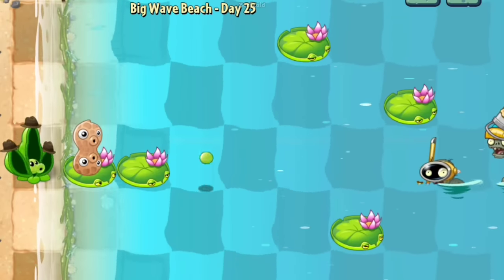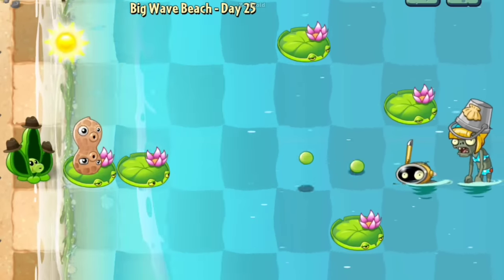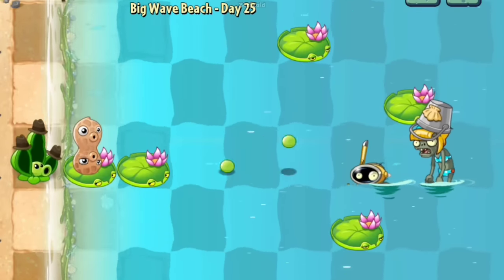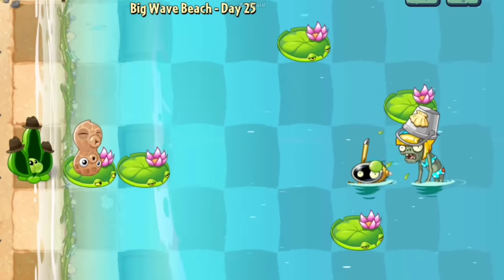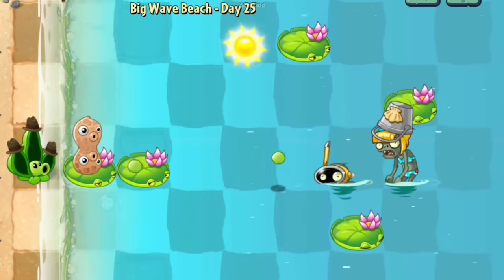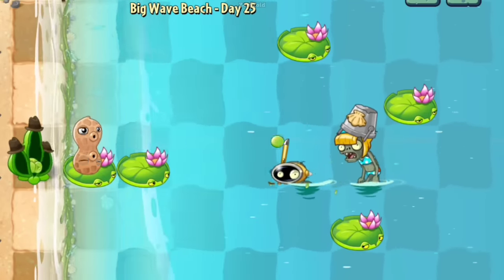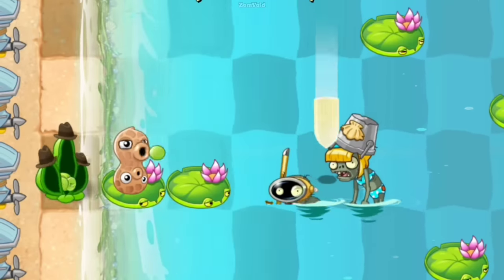However, Peashooter and Peapod are unable to attack snorkel zombies that are fully submerged in the water, even though their peas are capable of hitting the zombies' heads. This may seem like a frustrating limitation — it's almost as if the zombie is using a cheat code to evade the plants' attacks, creating a sense of mystery and intrigue around this formidable opponent.